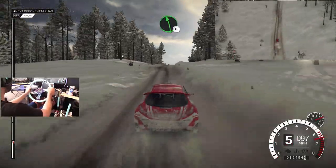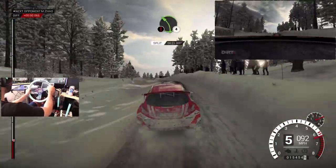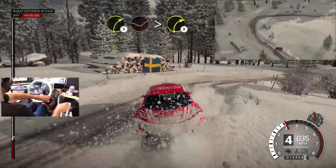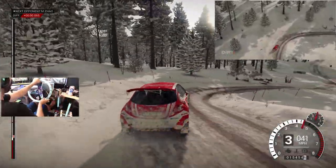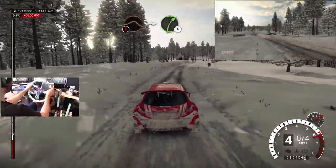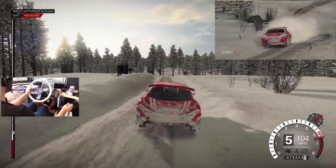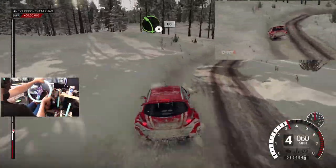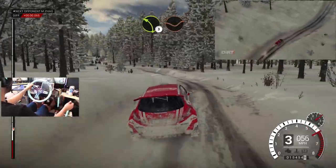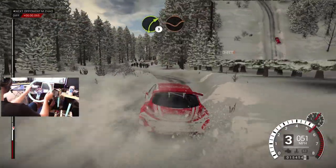Here we go. Left four, over crest, air, crest, right three, through dip. Tightens two, crest, rocks outside. Left four, over crest. Two hundred, caution, slowing, crest, jump, in two. Right four, long, over bumps, crest, left four. Sixty, left three, through dip, crest, right three, through dip. Crest, crest.